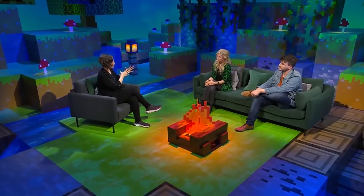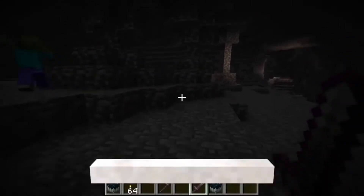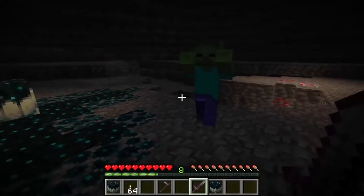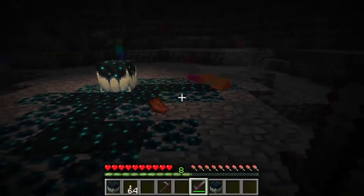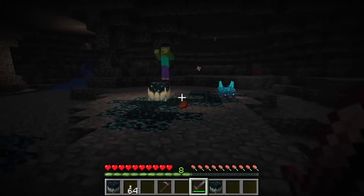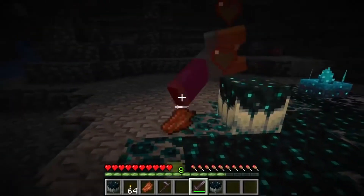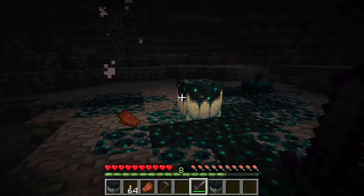Last year we focused a lot on the Skulk sensor, but since then we've been figuring out what all the different blocks in the Skulk family do. One of them is the Skulk catalyst. The main thing about the Skulk catalyst is it's actually what causes the Skulk to spread — whenever a mob dies near the Skulk catalyst, such as a zombie, it spreads Skulk underneath it. The amount is based on how much XP that zombie would have dropped.